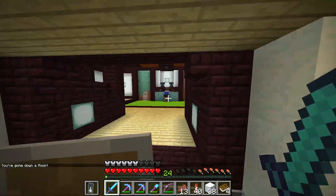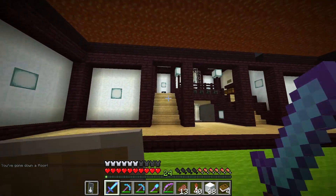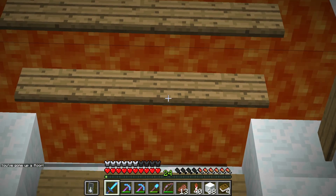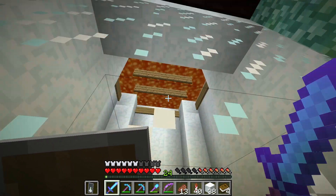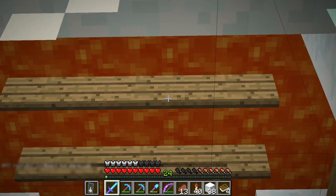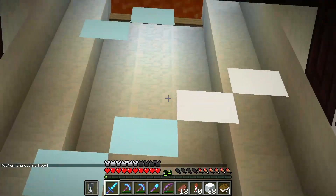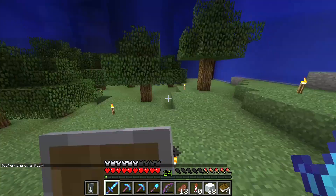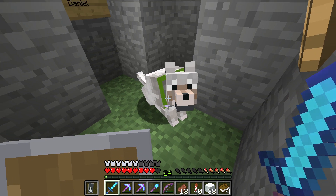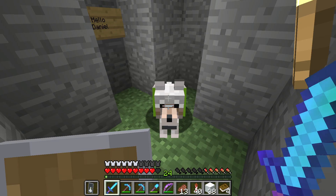Right down here there's a fish farm, and up here is my very own guardian farm, which is really great. Last time I tried this, the guardians did not want to spawn — and normally they spawn every single time too. It's only when I want to film them that they just don't spawn. That stubborn, stupid fish. I also found this dog down here. Apparently his name's Daniel. Hello, Daniel. How are you doing today? I love Daniel. Good boy.